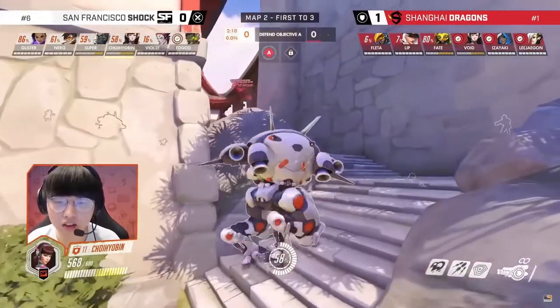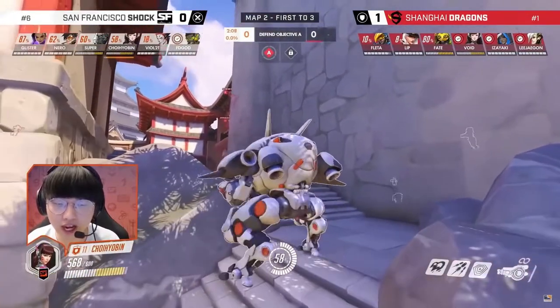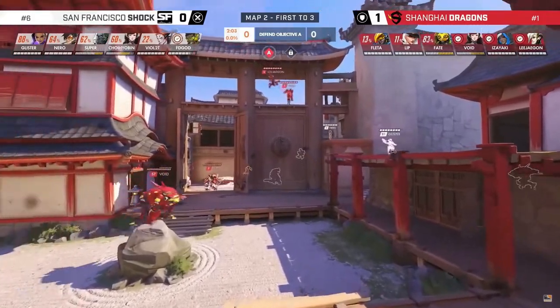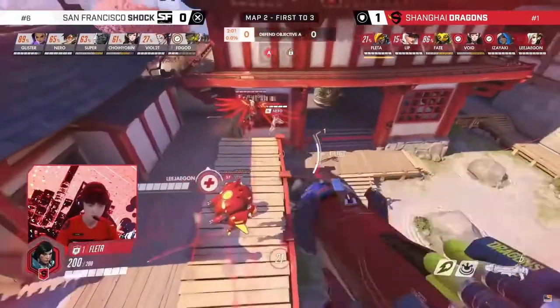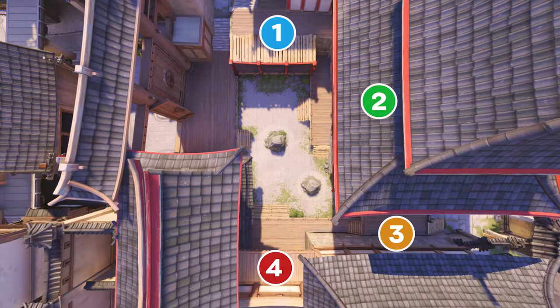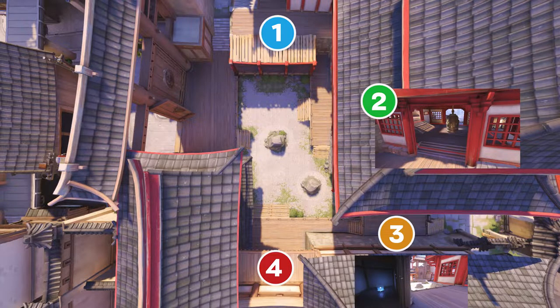Now, let's look at how Eziaki positioned on this Ana Moura defense. He's playing Ana against Winston, D.Va, Tracer, Sombra, Moira, and Lucio, with Orisa, D.Va, Pharah, Ashe, and Mercy on the other team. Here are 4 spots you could start the round on. Think about when you'd use each one of them and guess where Eziaki is holding.